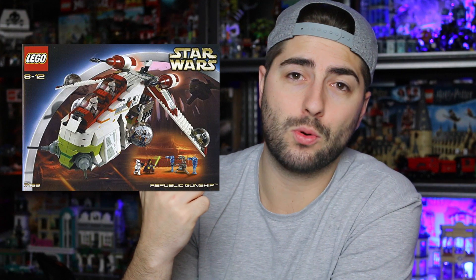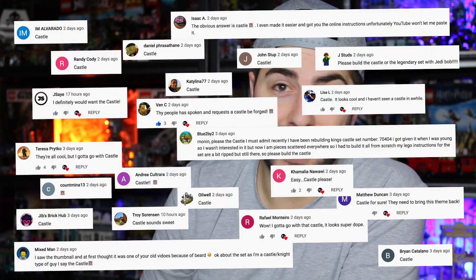Basically, I asked all of you guys — the subscribers and viewers — to just comment down below which of the three sets I should build. It was between the 2004 Morcia Castle, the 2002 Republic Gunship from Star Wars, and the 1996 Red Beard Pirate Ship. Oh my gosh, you guys did not disappoint. So many of you voted, so thank you guys so much. That really means a lot to me. I was super blown away about what you picked. I thought it was either gonna be the gunship from Star Wars or the pirate ship. It was completely flip-flopped — it was almost everybody saying Castle. I was not expecting that at all.